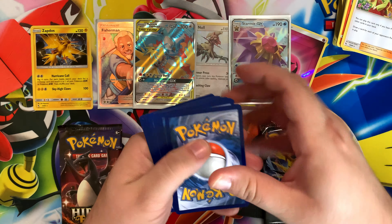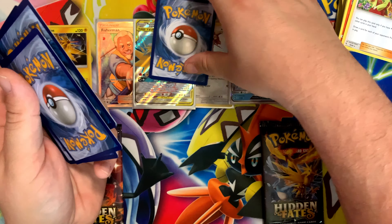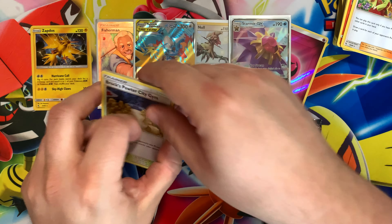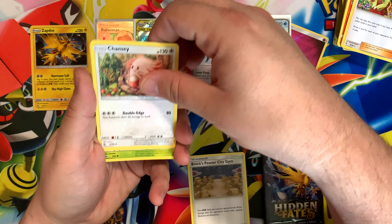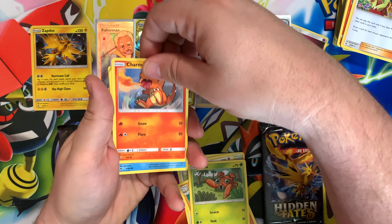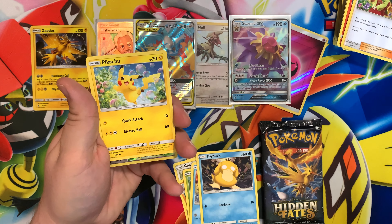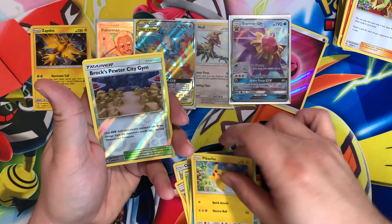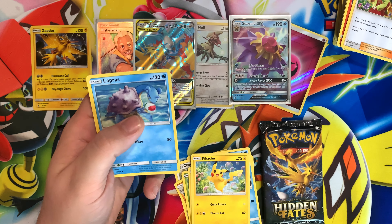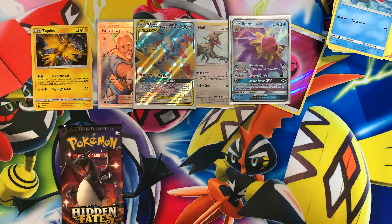Code card, three cards. We have Brock's Pewter City Gym, Chansey, Graveler, Paras, Charmander, Slowpoke, Psyduck, Pikachu, Reverse Brock's Pewter City Gym, and Lapras. So two packs left, still no new cards for the binder. I know it's going to be really hard to get those specific shiny vault cards that I'm missing, but I'm hoping to get one in one of these last two packs.